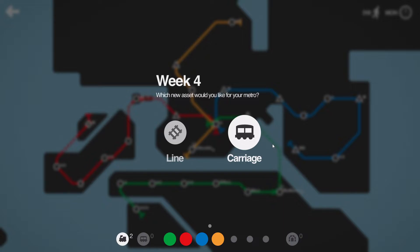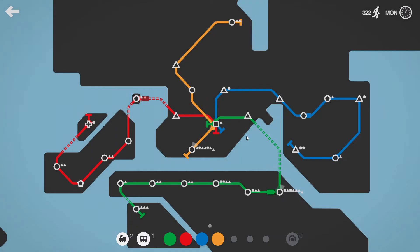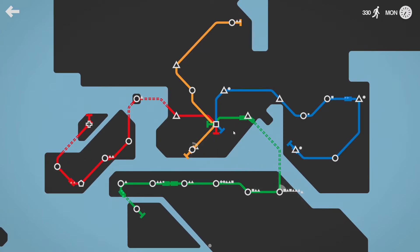We can get another carriage — I think that's better than another line at the moment. I don't really think we could do anything with another line. Let's just take a train... where'd that go? It just disappeared. Wait — did I just get two trains there? I don't know what happened there. I think I just converted that carriage into another train.